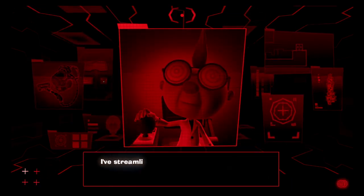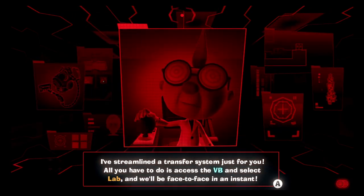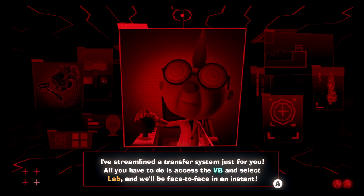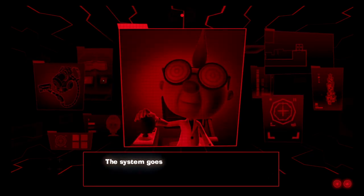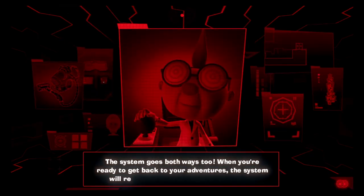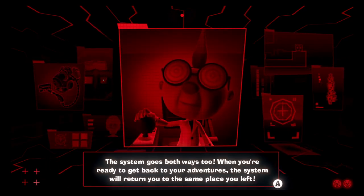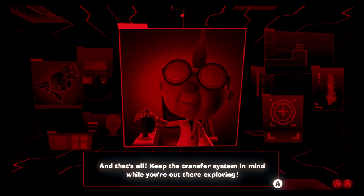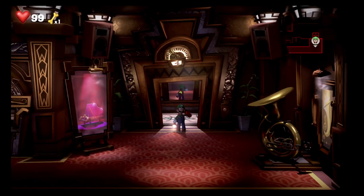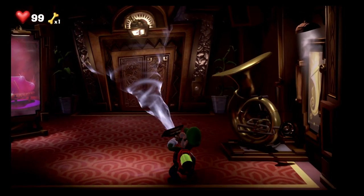Hey Luigi, if you find yourself needing to return to the lab quickly, I've got the perfect solution for you. I've streamlined a transfer system just for you — all you have to do is access the BB and select lab. You can teleport Luigi? How does that work? The system goes both ways too — when you're ready to get back to your adventures, the system will return you to the same place you left. It's pretty nifty, but it doesn't quite make real world sense.